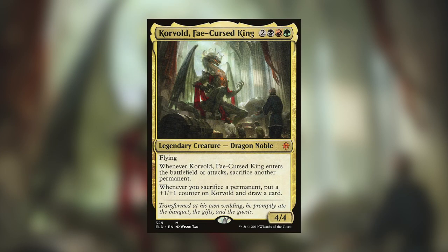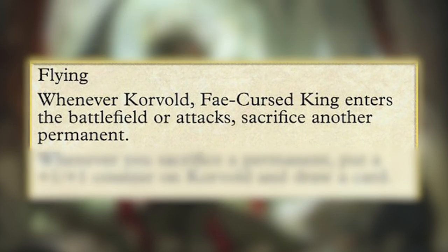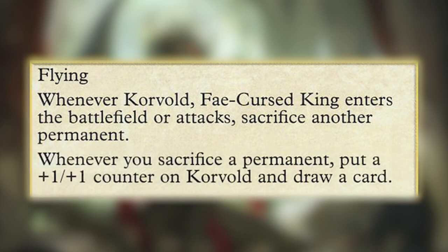Korvold, Fae-Cursed King is a legendary creature, Dragon Noble, that costs two, a black, a red, and a green. He has flying, and whenever Korvold, Fae-Cursed King enters the battlefield or attacks, you have to sacrifice another permanent. And whenever you sacrifice a permanent, you put a plus one plus one counter on Korvold, and you get to draw a card. He starts out as a four four.